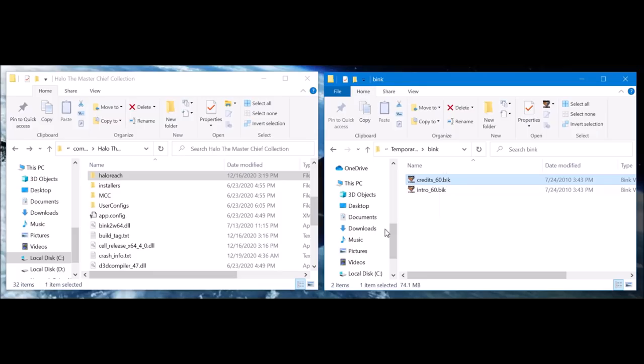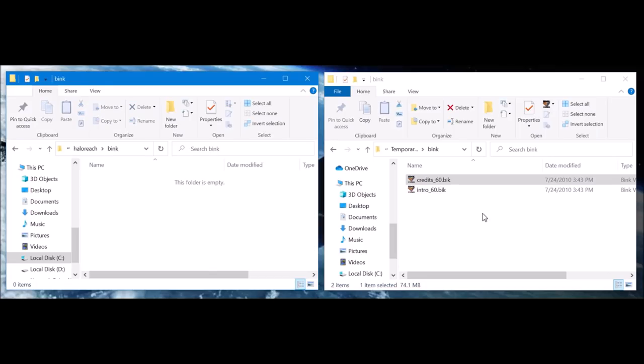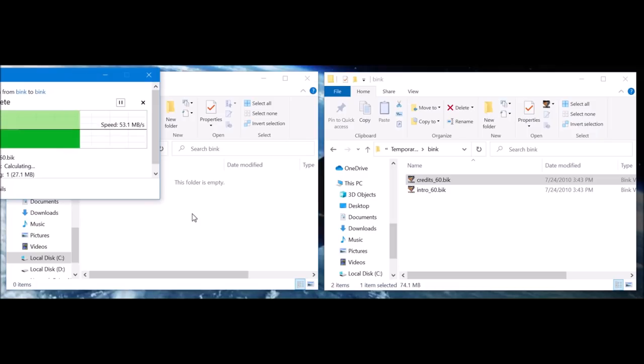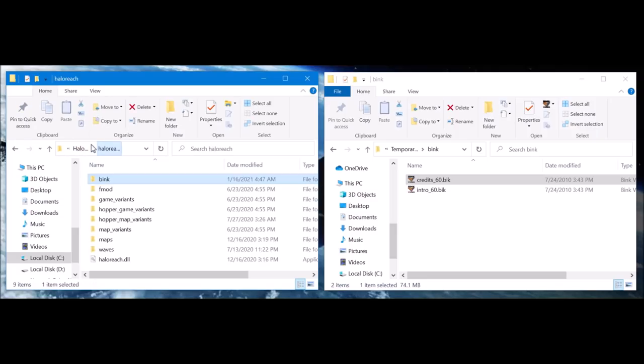Once you do have the credits.bink file, go to your MCC folder on PC — and yes, this only works on PC at the moment. Just go to wherever you have it installed and then go to the Halo Reach folder. In the Halo Reach folder, create a new folder and name it Bink — B-I-N-K. Then go into that folder and simply copy and paste or drag and drop the credits.bik file from the 360 version, or wherever you have it saved, into that Bink folder on Halo Reach MCC.